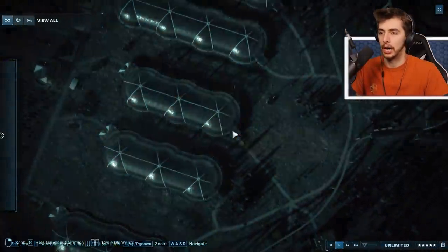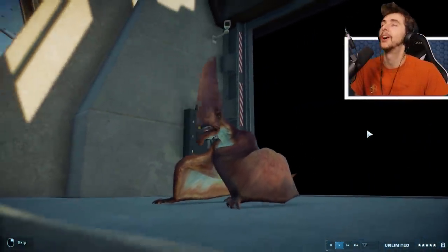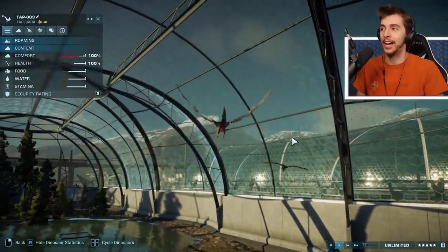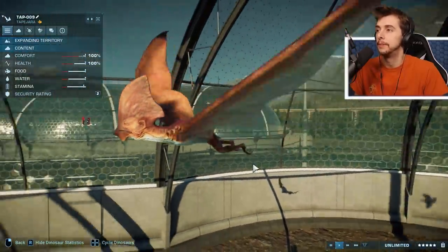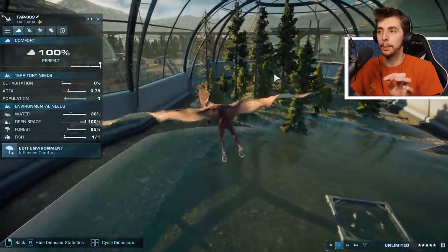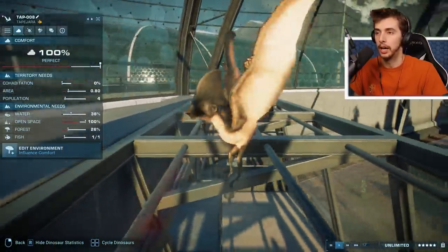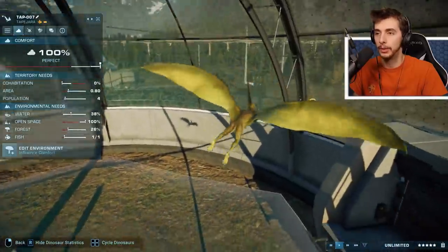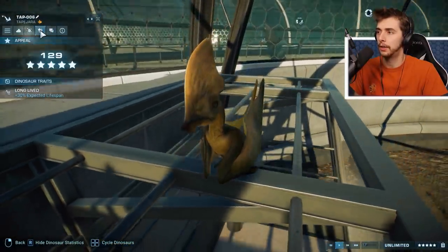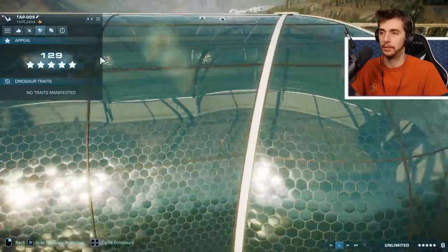On to Tapejara. I think I was first introduced to this guy from Jurassic Park Builder — who remembers that gem? Lovely colorings on the red one. This guy needs forest, and like I said, the requirement for most of them is just a little bit of forest or a little bit of sand. Tapejara being one of the creatures that isn't too difficult to keep. We've got the black one, the red one, the green one, and the yellowy one. As for genes, there's a variety: long-lived, threat, defense, needy. So there's a variety of different ones you can get with them.